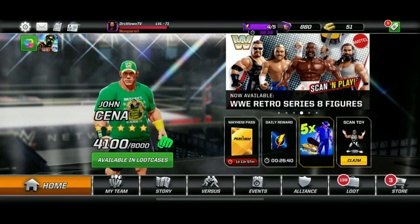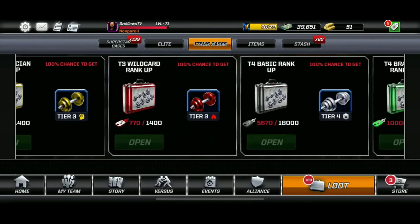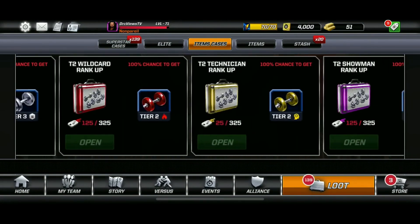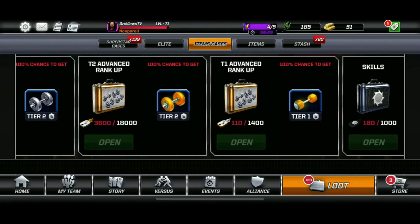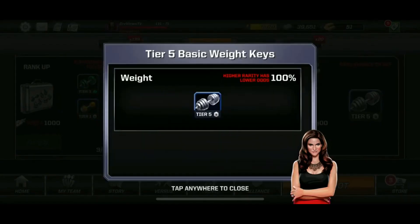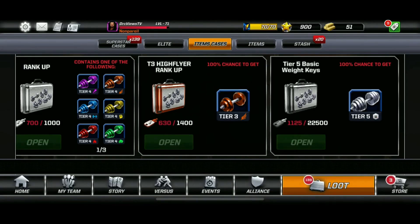How many of these keys do we need to get one Tier 5 weight? Scrolling all the way across to the far right to find it — the total amount is 22,500 for one Tier 5. And how many Tier 5's do we need? Let's go back to Roman Reigns — we need to get Roman up from rank 4 to rank 5.